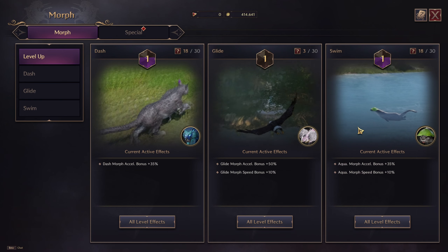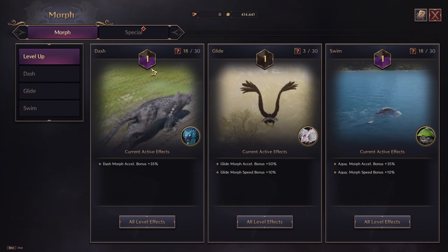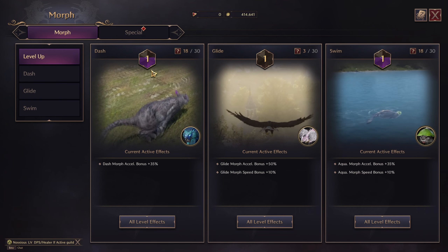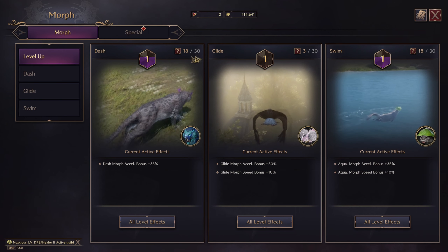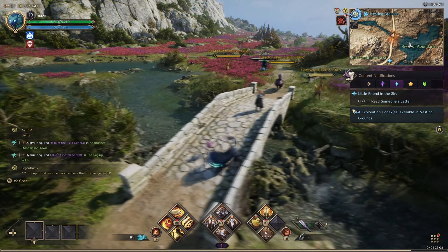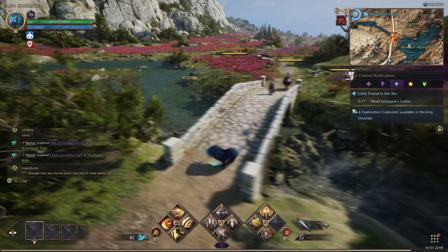or swimming around, you'll be getting experience. I'm at level 18 on dash right now, so I'm going to run around for a minute or two. I'm going to time myself for five minutes and just run around to see how much experience that gets me.